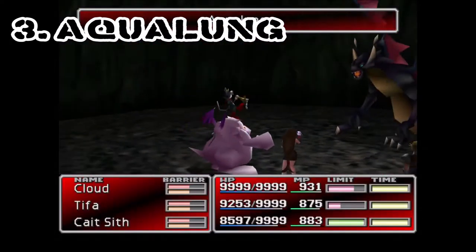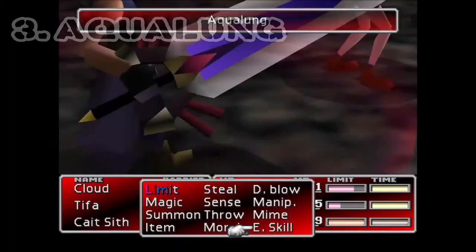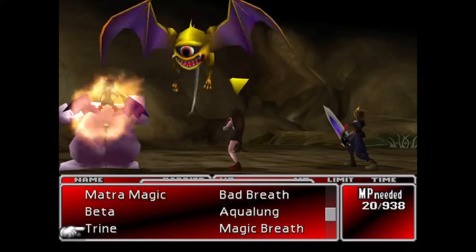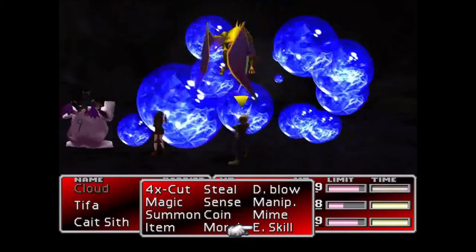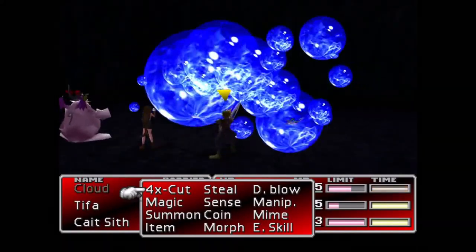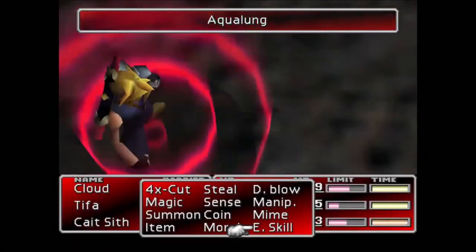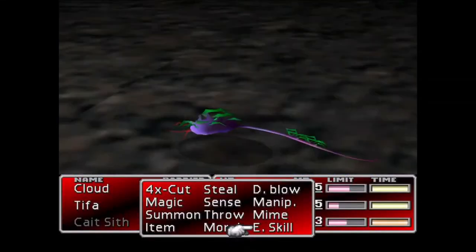Number three: Aqualung. Next we have Aqualung, a water element spell that damages all opponents in battle. It costs 34 MP per cast and is one of only two spells you can cast that are water elemental. Aqualung's base power is equal to 3.25 base magic and is useful against both groups of weaker enemies and bosses. As many creatures, especially fire-based ones like dragons, have a weakness to water, Aqualung remains useful throughout large sections of the game and has multiple opportunities to be learned.